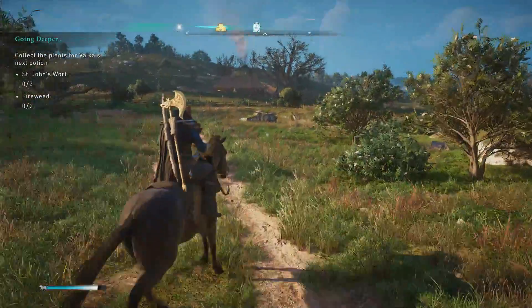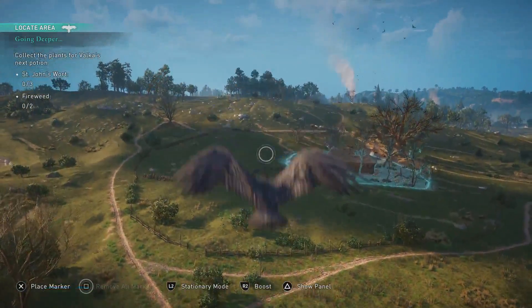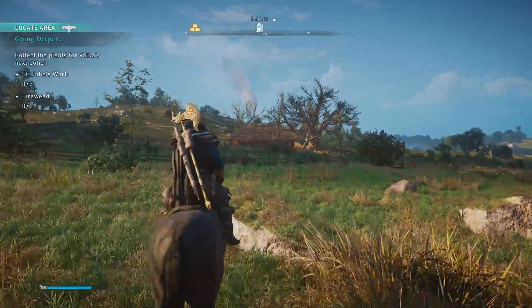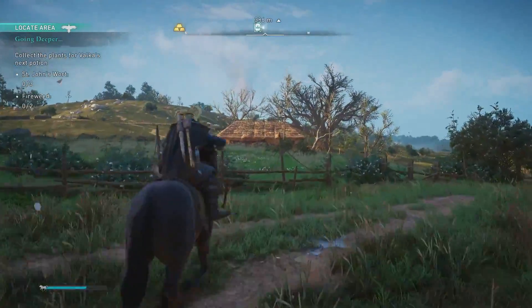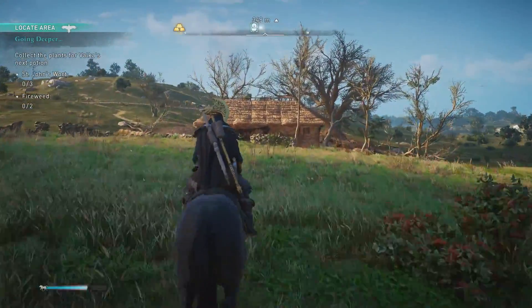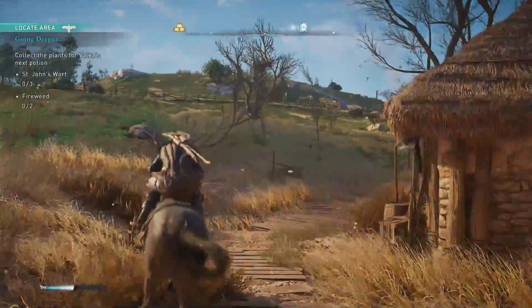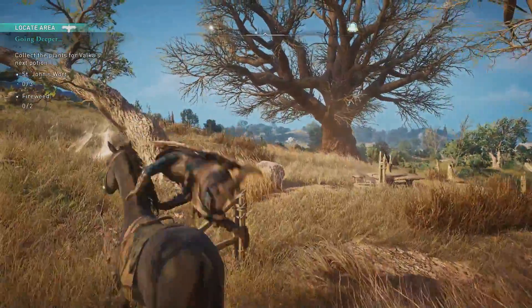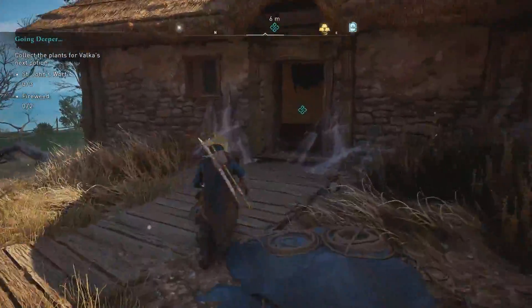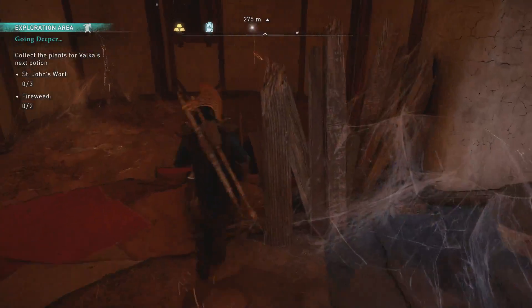What's up guys, so today we're playing Assassin's Creed Valhalla and we're going to do the mission 'Going Deeper'. This is where we want to find and collect the plants for Valka. All right, so once we're here at this location we are about to enter this house. Once you do that you make a right and go down some ladders right here.